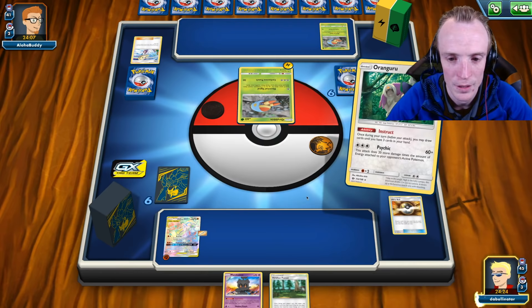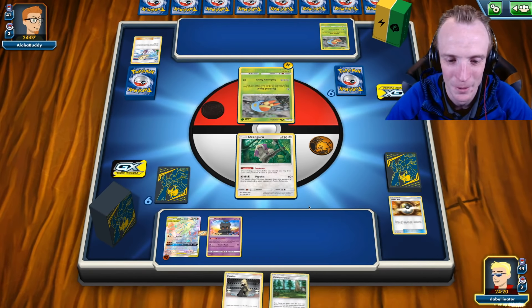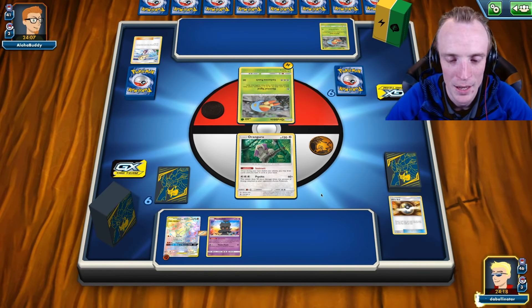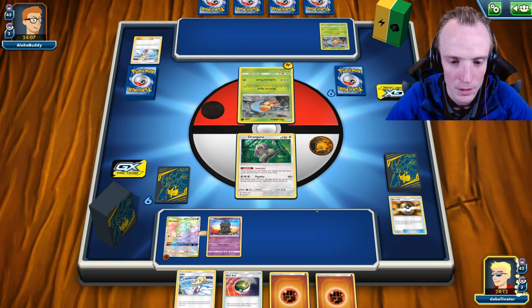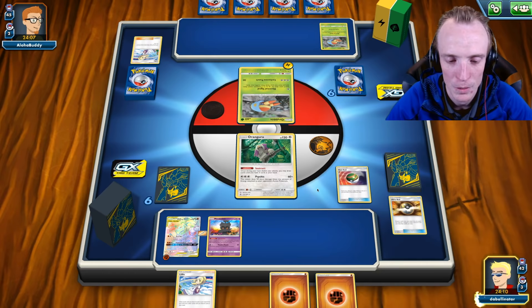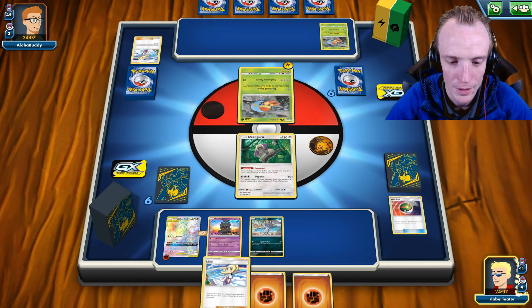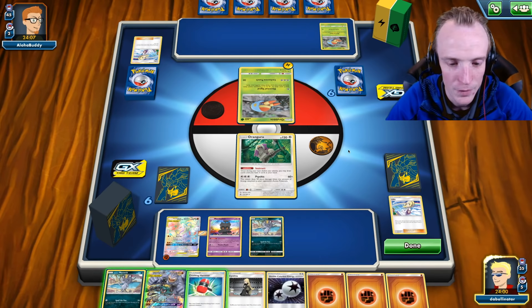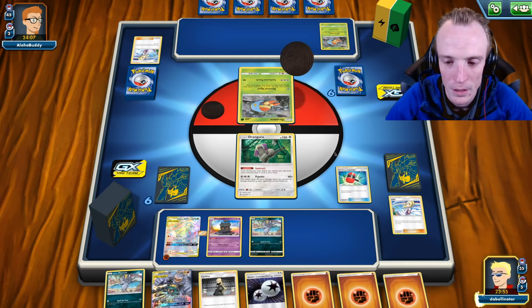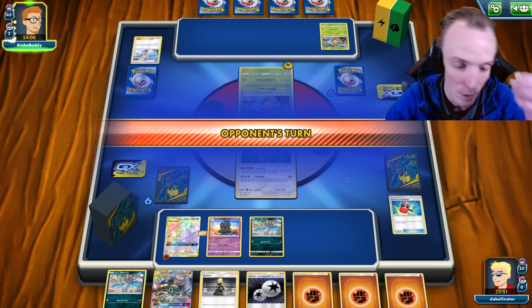We'll Instruct first, see what I get. Cynthia? No, we're not going to play the Cynthia - we want to Let Loose, we want to get rid of his big hand. We've got a nice Lily Pool as well, so that's even better. We'll Nespel, go get ourselves a cat - that sounds good. Because if we can get the Switch play on this, we actually have a sneaky KO as well. Didn't get the Switch, but that's fine. Crushing Hammer - missed. Unfortunate. We'll leave it there.